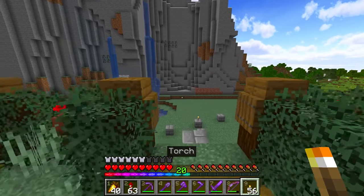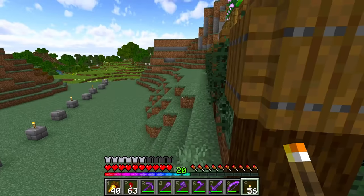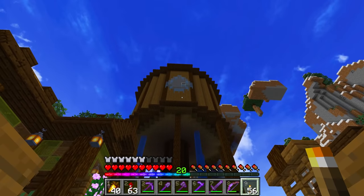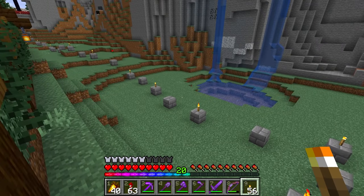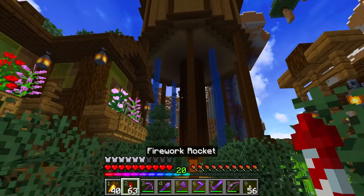In terms of lighting up the remainder of the area, absolutely. If not the surface, then the underground - we've got to do both, my dudes. Obviously if we light up the entire surface, that means this thing is going to be very effective even during the daytime. And of course we need to light up the caves so that there are no spawnable spaces down there. So aside from that though guys, let's go ahead and take a little bit of a look at this area from above.